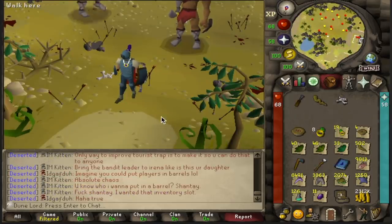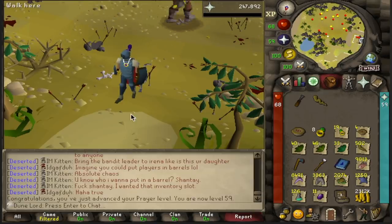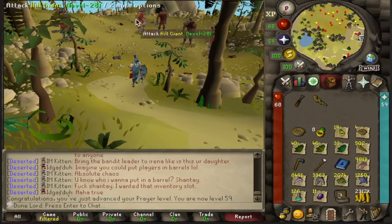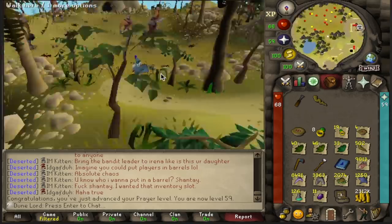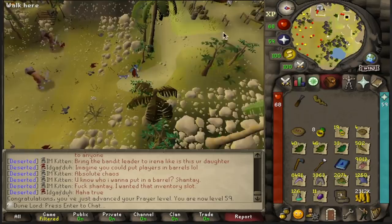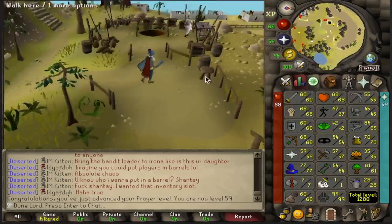This big bone right here, when I bury it, will get me a prayer level up to 59. I don't remember what level we started out with, but we're probably done with the Hill Giants, if not forever then for a really long time, because I don't plan on doing any clue scrolls for a while. I just finished up that prayer level cause we were close, but we're going to go finish off 70 strength at the Alcarid Warriors and then call it for the video.